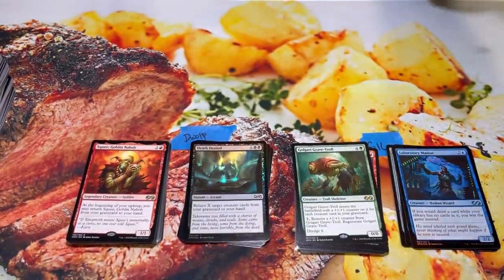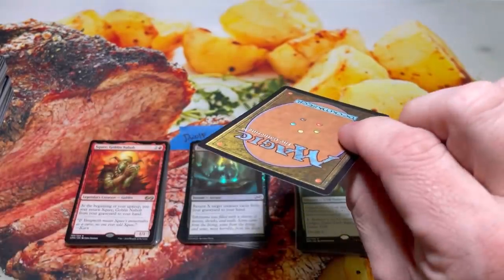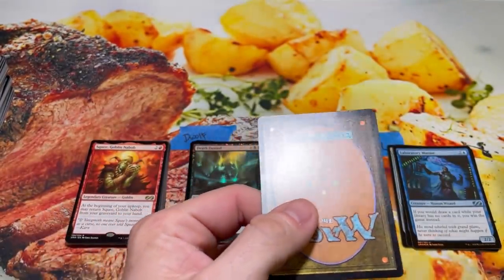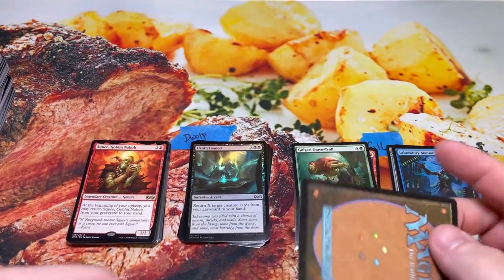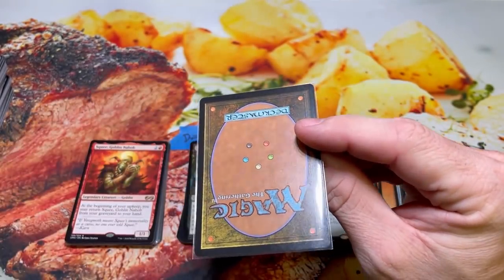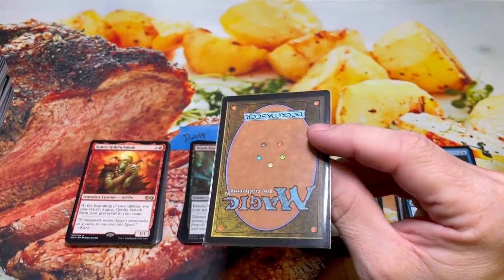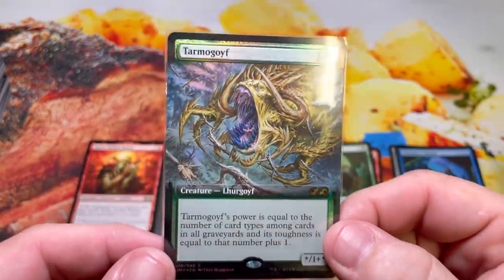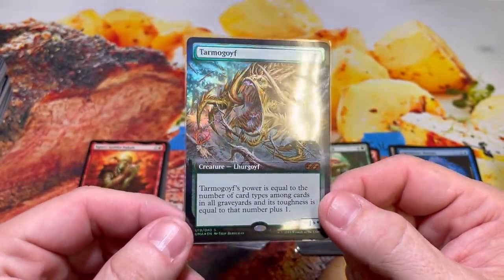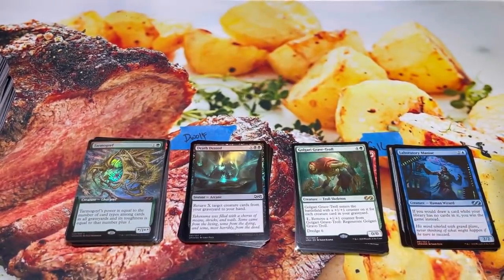All right, D-Wolf — it's topper time! It's what we've all been waiting for. This will make or break the box. Hopefully it's juicy for you. I'm going to sleeve it up. All right, on the count of three, I'm going to flip it over and we're going to see what D-Wolf's topper is. One, two... Sheesh! Tarmogoyf — pure beef! Look at those nasty teeth on that dude. Epic topper there for D-Wolf. That's the end of this video, guys. Thank you for joining me. Please hit that subscribe, like the video, leave me a comment so you can get on the giveaways, and we will catch you in the next one.